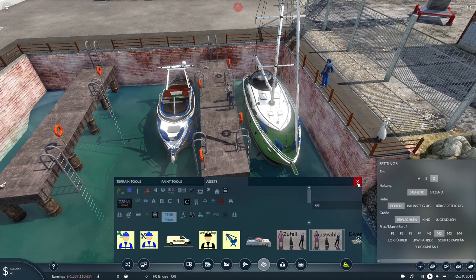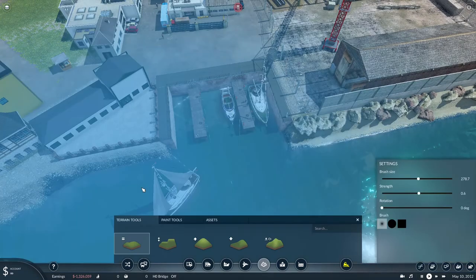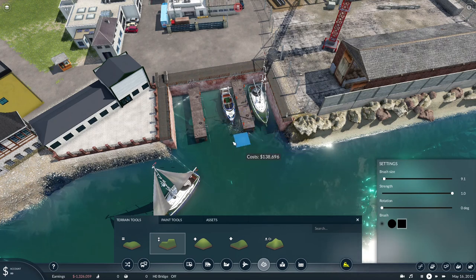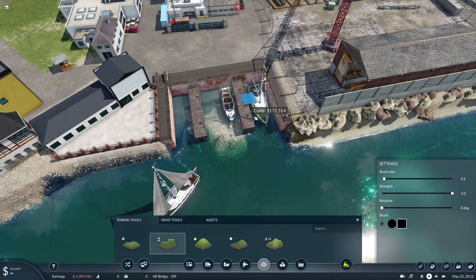Another issue: if you look down you can see the ladder assets on the docks are visible under the water, which I really disliked. I couldn't stop that, so I had to elevate the terrain so they'd get swallowed up and not show as continuing endlessly into the abyss. I used water textures and then just painted the floor.